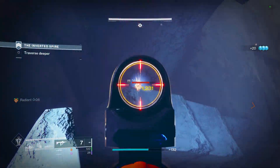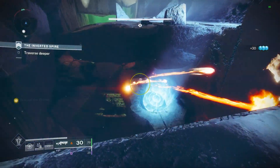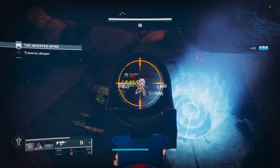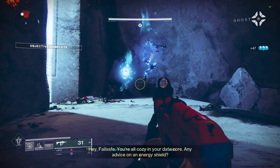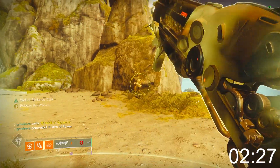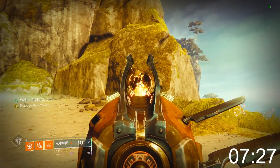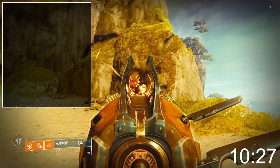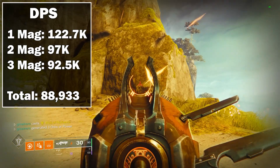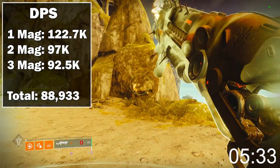The bigger issue for this weapon is going to be DPS, and more specifically the DPS and damage we deal per mag, where you're going to see a lot of drop-offs. To test this, I compared the time it took in a Luna Faction Well to shoot off all the ammo against Fourth Horseman, which is the current king of DPS. Starting with Lord of Wolves, it is going to take 11.48 seconds to deal the entire reserves, which is 1.02 million damage, bringing our total DPS out to 88,933 damage per second — which is actually super good. The 1-mag, 2-mag, and 3-mag values can also be seen on screen.